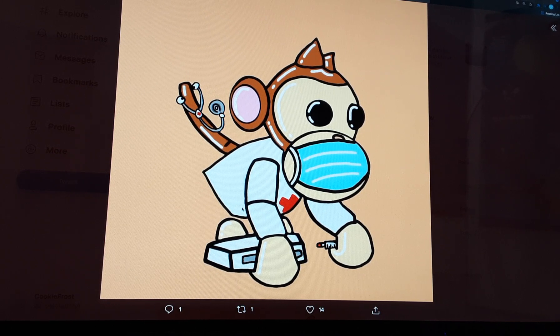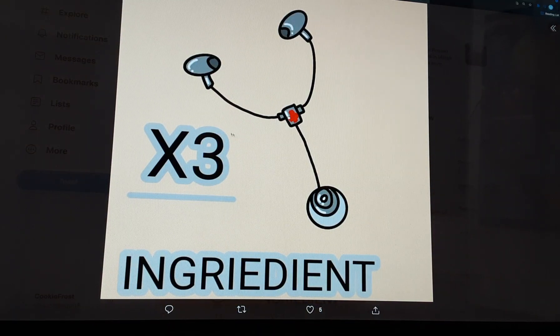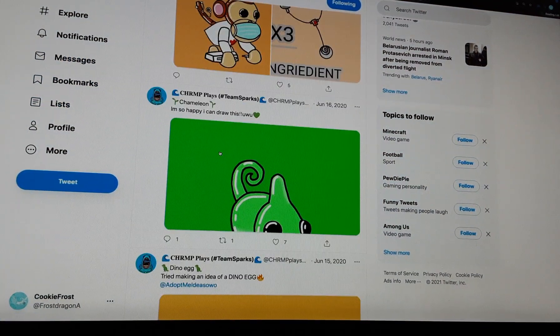Here we have a doctor monkey. This will help us in service during this new COVID and virus. It has those hearing things and a blood test machine. The parts that might be neon are the ear, the hands, and especially the suit. We still haven't got a notice about this monkey coming to Adopt Me this summer. All of the monkeys will need ingredients — for example, the king monkey needed three map things.